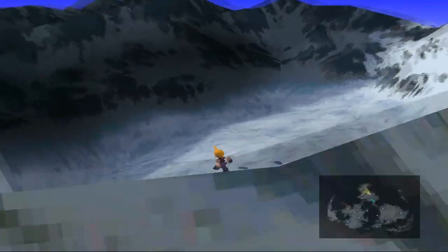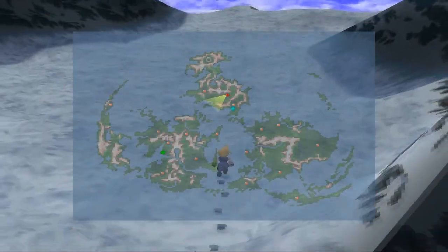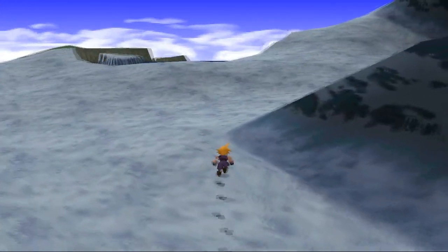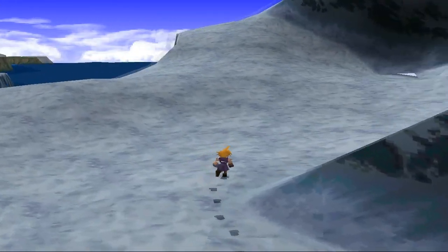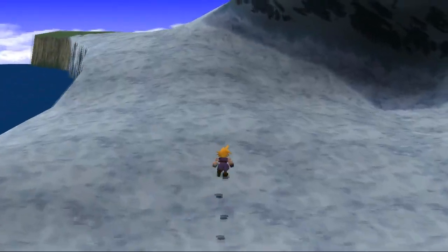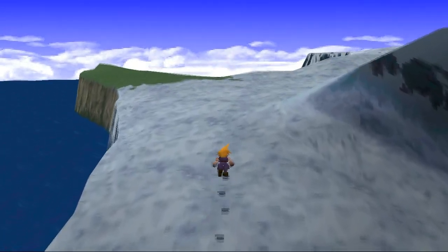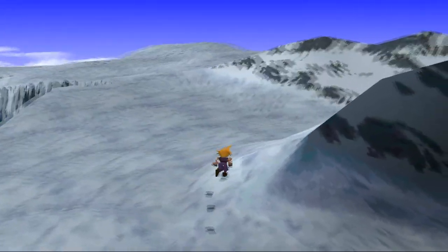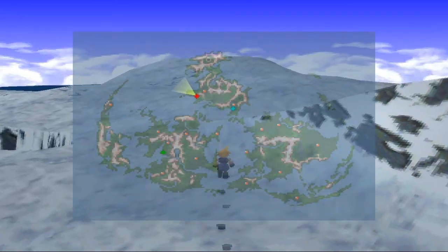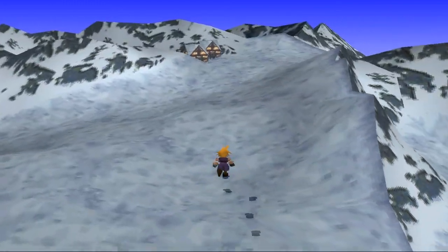And now we're in the world map. We're kind of in a mountain tops here, and we're going to go all the way around these mountains to a little village. You can see it on your map there — you probably can't see it on the video because it's too small, but hopefully your map would select and you can find it. And that's it for this video. In the next video, we'll explore the town and see what's going on inside.